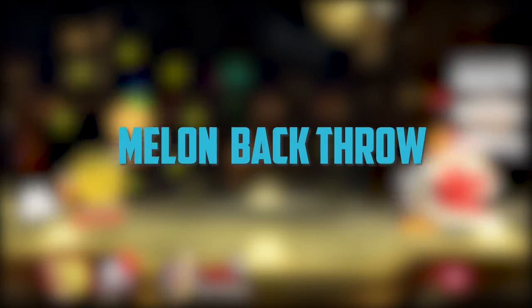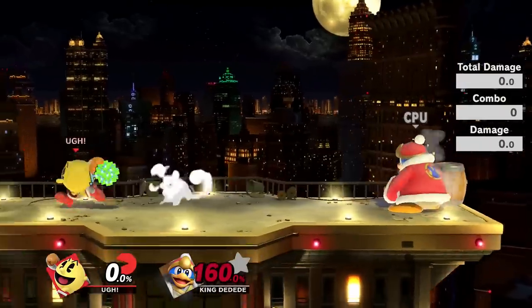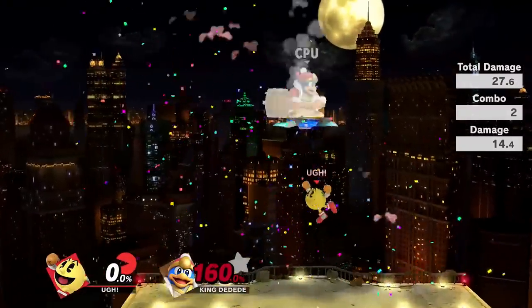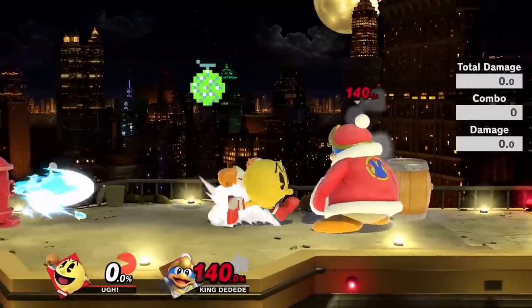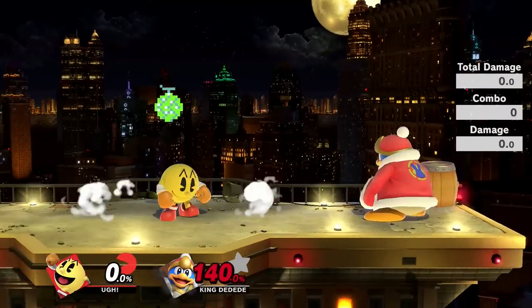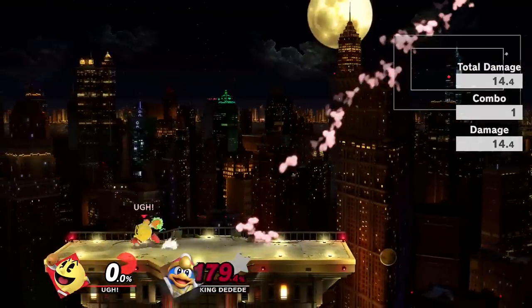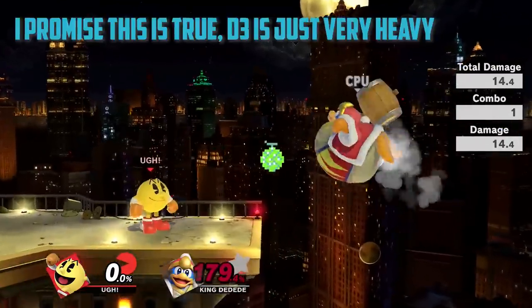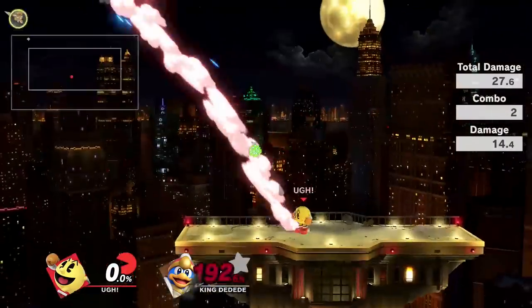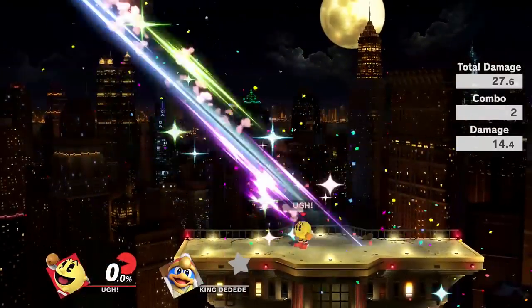First off, let's start with the simple setup that was also in Smash 4, being the Melon Back Throw. Basically, you get Melon into your hand, throw it upward, dash grab your opponent, and back throw them into it. While this setup works exactly identical to Smash 4, Ditkit and Jump Cancel Glide Tossing don't work anymore, so you basically just have to dash throw the Melon and dash grab after. Melon got buffed so that kill is at around 130 now. This setup can actually be viable since your opponent is conditioned to shield when you have a fruit in your hand, which you can punish with a grab, so it can actually be kind of effective on top of looking cool.